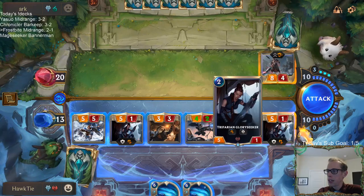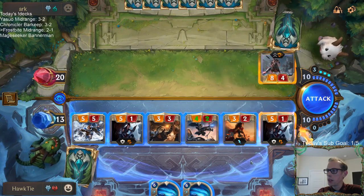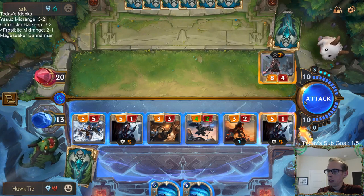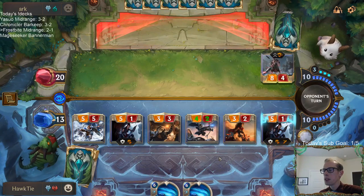This thing fifth, this thing sixth — wait, this thing's still going to die because it Quick Attacks that and then it turns into a 9/9 and does 9 damage back. Whatever — there's nothing else to Quick Attack so it's not like it matters. We're trading anyway.